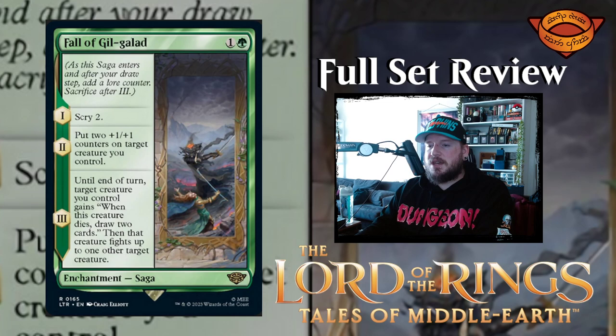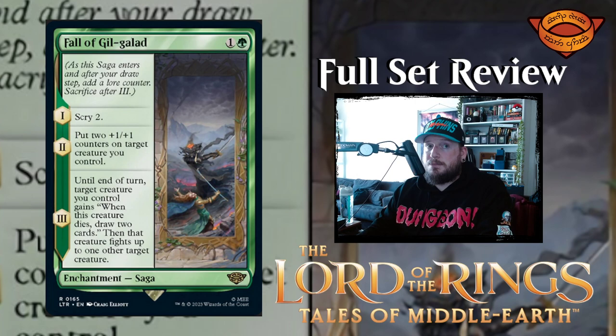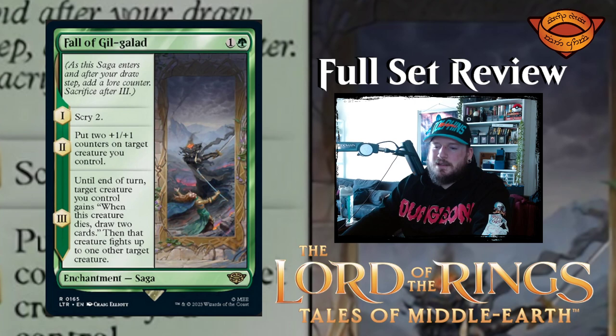Next up we have Fall of Gil-Galad — one and a green for an enchantment saga. Chapter one: scry two. Chapter two: put two +1/+1 counters on target creature you control. Chapter three: until end of turn, target creature you control gains 'when this creature dies, draw two cards,' then that creature fights up to one target creature. It's not great, but it's only two mana so you can play it early. Maybe by the time chapter three comes around you've got something really potent to give that ability to, or something with low toughness that you want to trade off so you get to draw two cards.